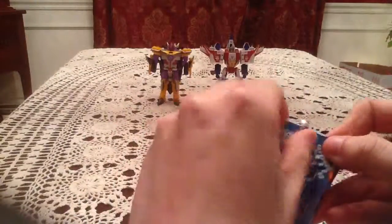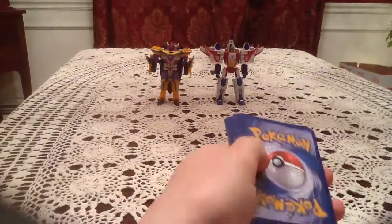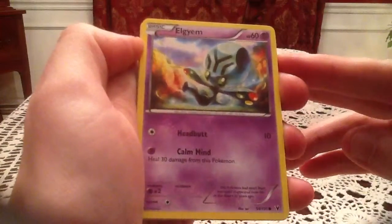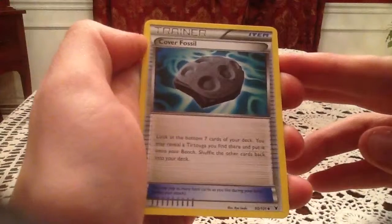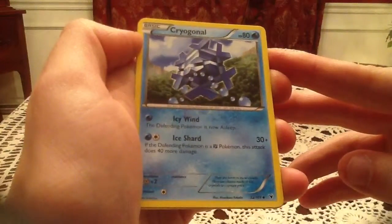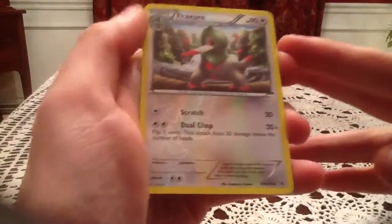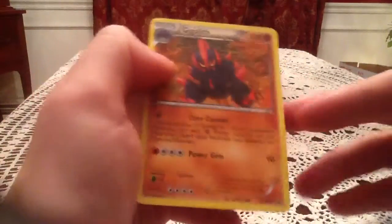On to the Victini pack. This pack has Carablast, Larbesta, Elgium, Yamask, the other Elgium, Simiseer, Cover Fossil, Cryogonal. The reverse holo is a Fracture — that's an uncommon card and another reverse holo I don't have, so three for three for new reverse holos. The actual rare is a Gigalith, number 61, but I have this one — so that's a duplicate rare. At least I got a new reverse holo out of that pack.